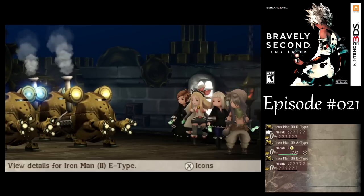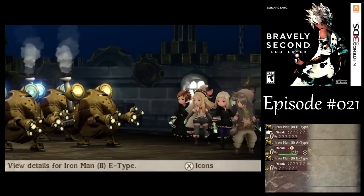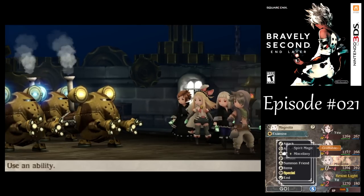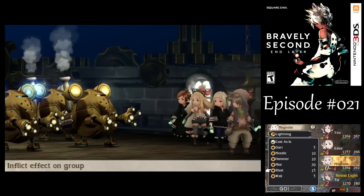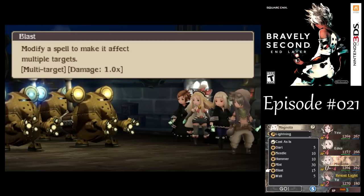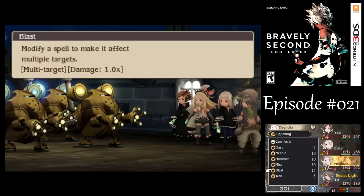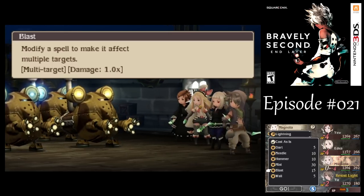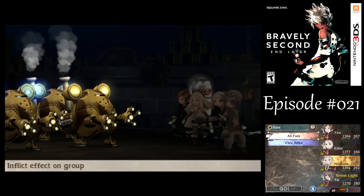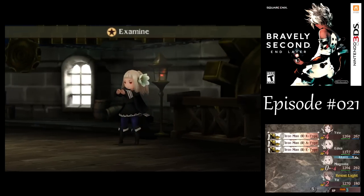We got the third and final type - E-type. I don't think they have anything remarkable about them. This time I'm gonna try something new. We examine them, then I wanna go double Lightning Blast. The way Blast works is whatever spell you use with it, it'll make it multi-targeting. Now I know what you're thinking viewers - why would you want to use that with lightning, which is already multi-targeting? The reason is because the Blast effect will activate the group scaling of the spirit magic, and then that'll get boosted further by Good Measure.